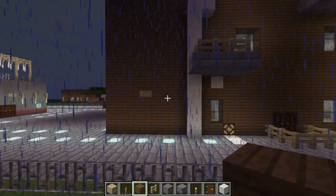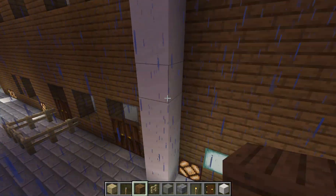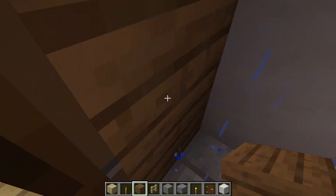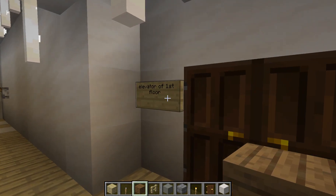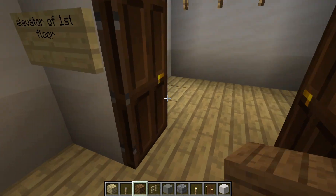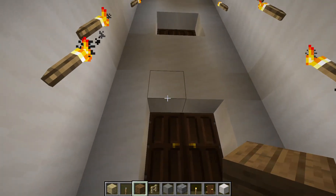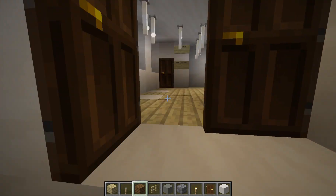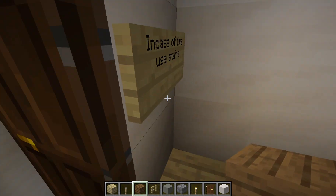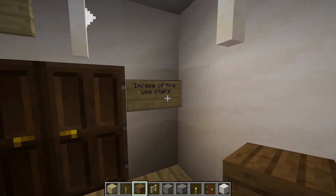This is the whole building. Let's take the elevator this time, because last time we didn't take the elevator. So, elevator — first floor, because it's floor number 1. No basement, though I could put a basement. We already did floor 2 in the part 1 video, which was the last Minecraft video. In case of fire, there are huge stairs.